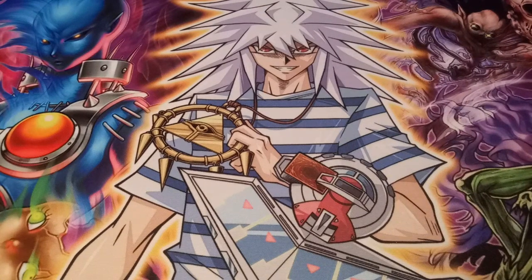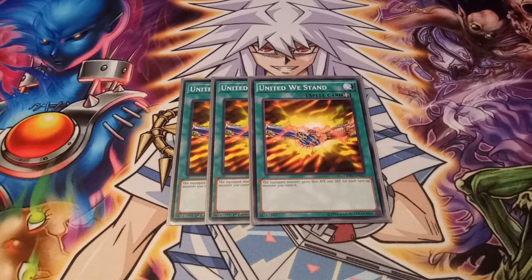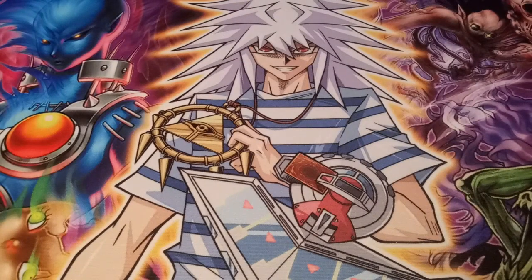For more win conditioning, I run three United We Stand — it is no longer limited, it's at full force at three. Equip it to a monster and it gains 800 attack and defense for each face-up monster you control. With this deck swarming the field, if you get three monsters and equip it to one, it pretty much has at least 3,600 attack at that point. You can control more than one United We Stand too, so you can even go for an OTK.